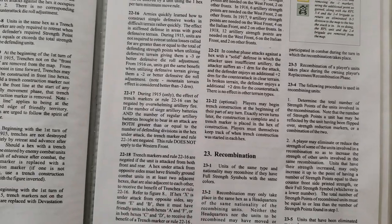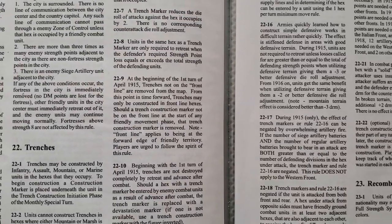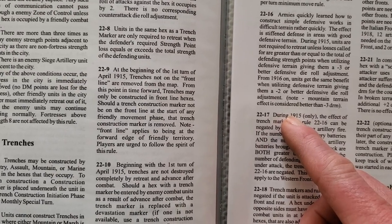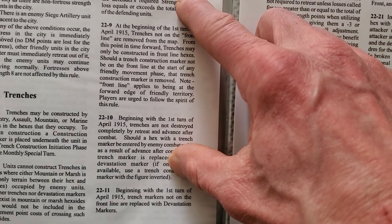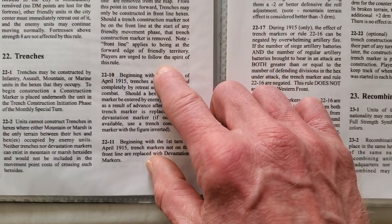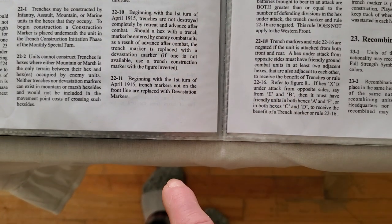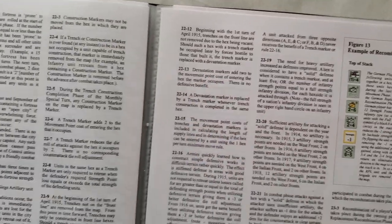The only other quibble I have, which drives me up the flipping tree, is that it's starting to make me wonder if there was obviously more than one person editing this, because they jump back and forth with capital letters. You'll see 'Trench Marker' all in capitals in one paragraph and then not capitalized in another. 'Trench Construction' — why is that not capitalized? 'Devastation Marker' — there it is, and then it's not.